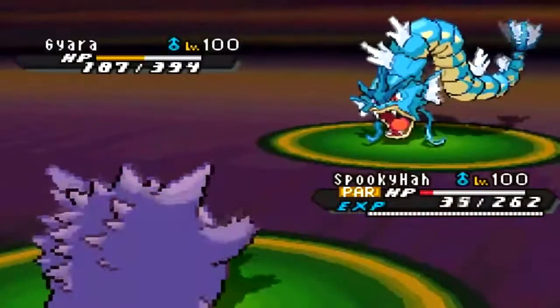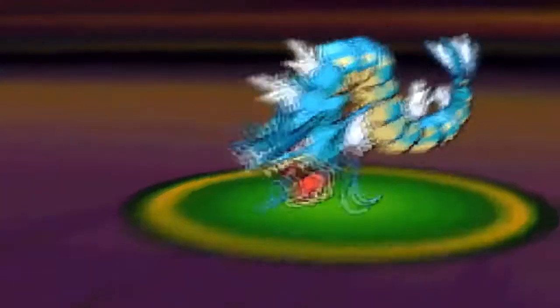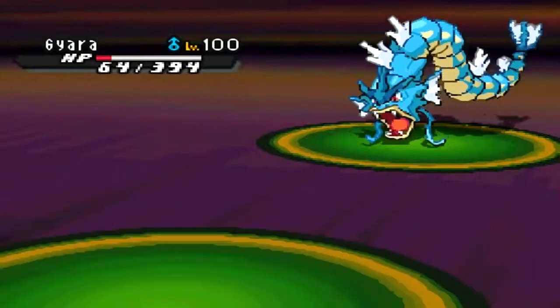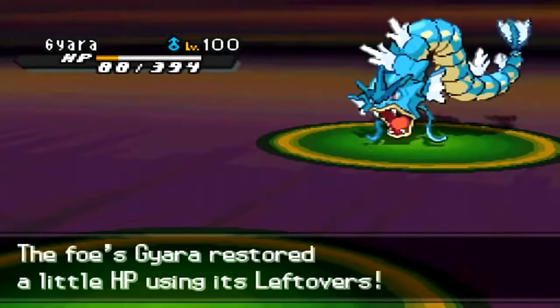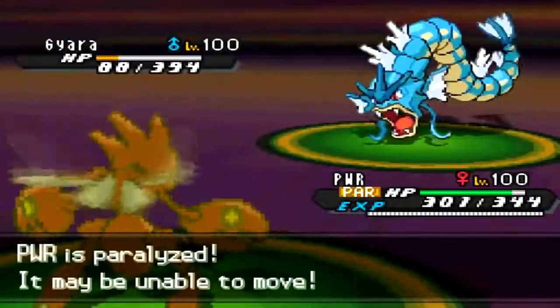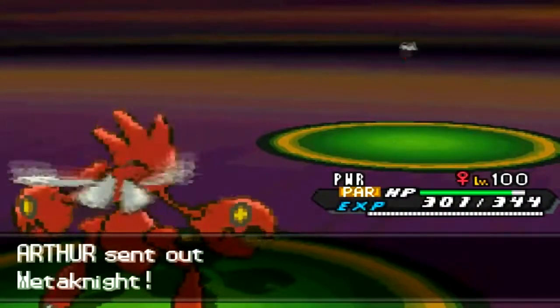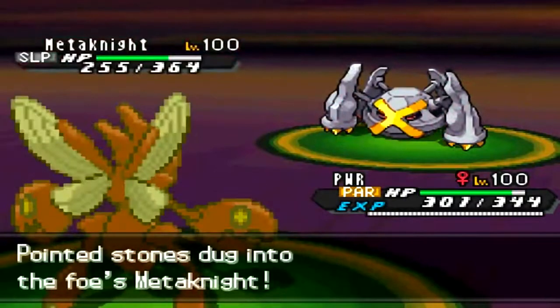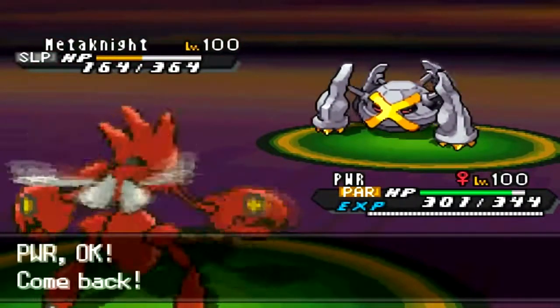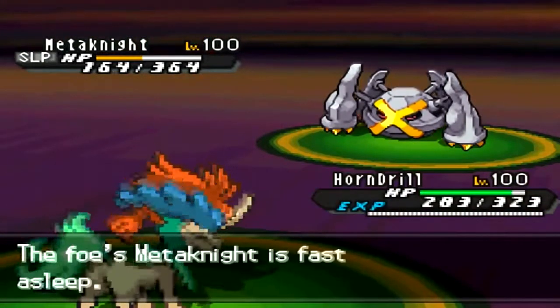He goes for Skull Bash again and I get paralyzed — now I'm thinking I probably lost because Keldeo can't knock Gyarados out and Gengar is going to die. But he gets minimum damage, so I let the next Skull Bash hit and get off Shadow Ball — I don't kill him, but that's okay. He knocks out my Gengar, but I still have Scizor, which can knock Gyarados out with Pursuit — Technician-boosted Choice Band Pursuit. As long as I'm not paralyzed repeatedly, I get off Pursuit and knock Gyarados out.